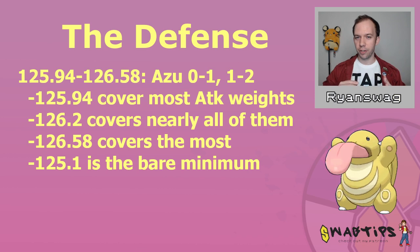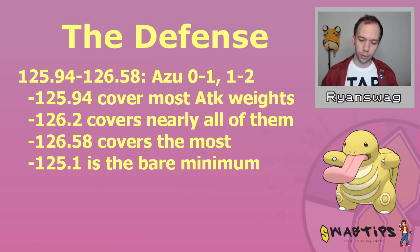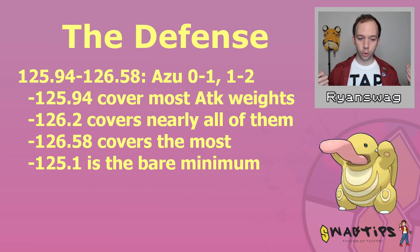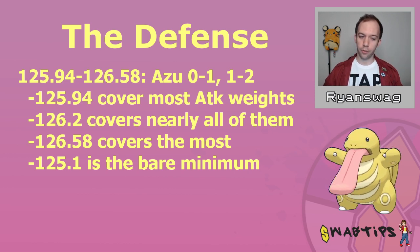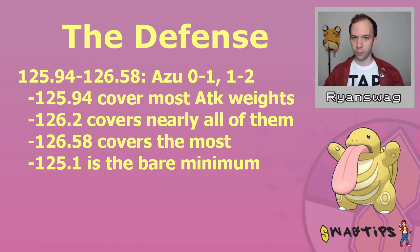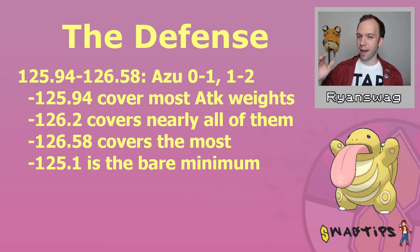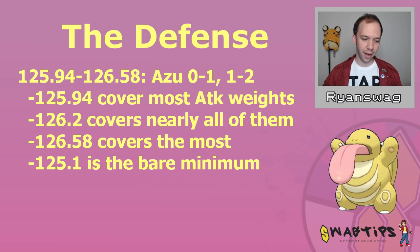What Lickitung has in its advantage is that Azumarill can only get so much attack before it starts bleeding bulk, whereas Lickitung can load up as much bulk as it wants without hurting itself. The 125.94 defense isn't based off the rank 1 Azumarill — 125.1 would cover that. This is actually the mid-range of attack weights for good IV Azumarills, and also the attack weight of the rank 2 Azumarill. With a 125.94 defense stat, 16 of the top 23 Azumarill are covered. Pushing to 126.2 covers 22 of 23, and 126.58 covers all 23.